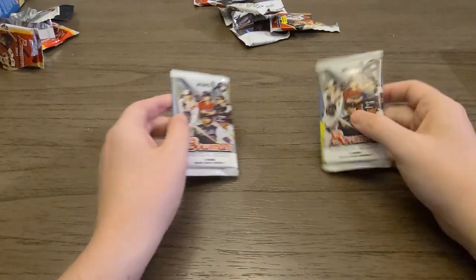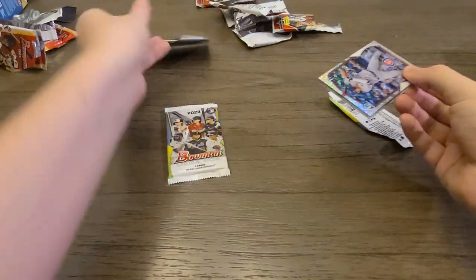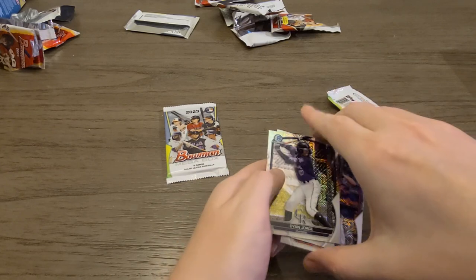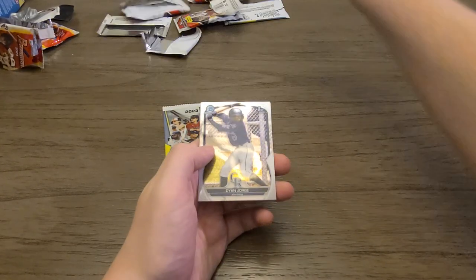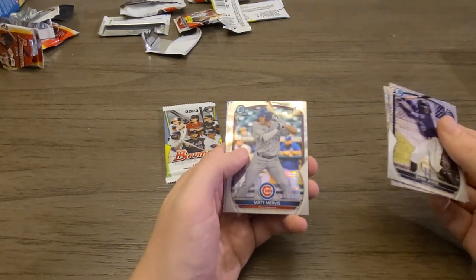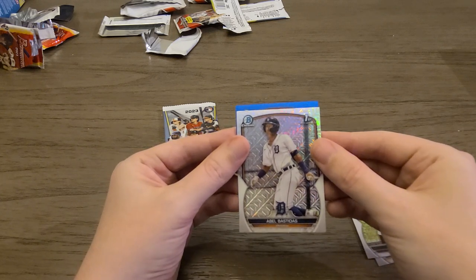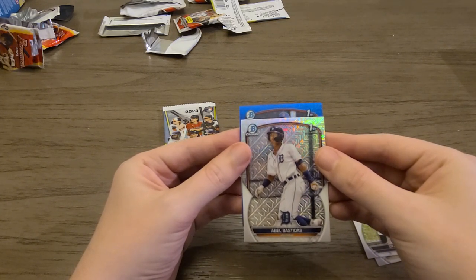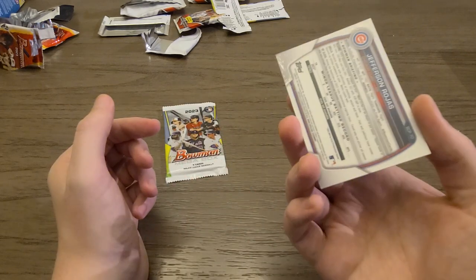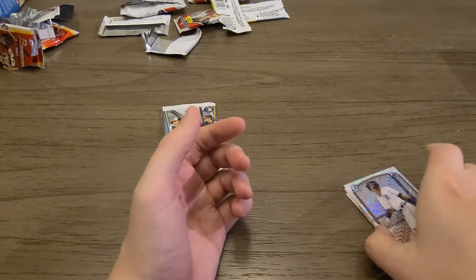Our last two mojo packs — there's a thicker card here. Dylan Jorge, Daniel Guillarte, Matt Mervis — I'll have that one be a keeper. This one — I saw a peek, it's a blue. If it's an autograph, that'd be pretty cool. It's a First Bowman for the Cubs. Is it an autograph? A blue auto? No — just a blue of Jefferson Rojas. There's a number: 150. It's a First Bowman numbered to 150.